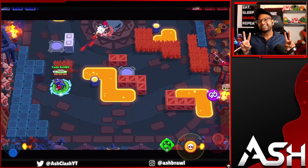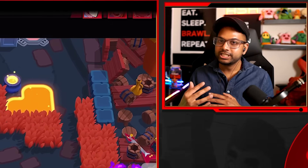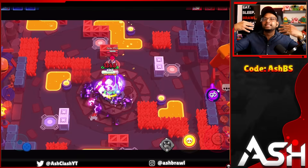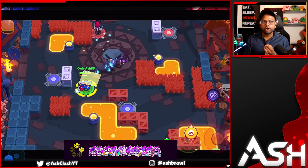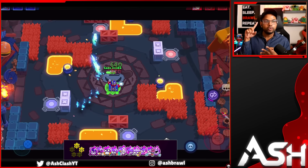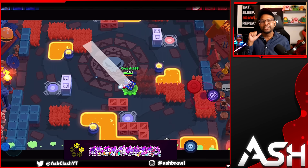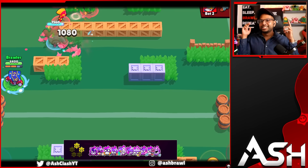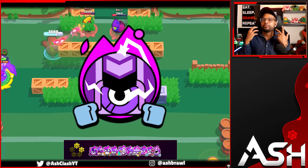Moving on to the two-star hypercharges. These are much better than the one-star, but they still are very low on ratings because they don't offer that much value, unfortunately. We have Miko, Bell, Primo, Shelly, Ems, Angelo, Poco, Squeak, Brock, and the newest hypercharge for Stu.